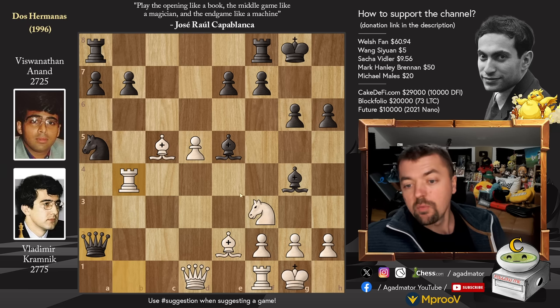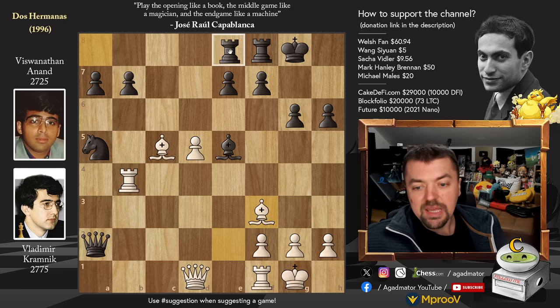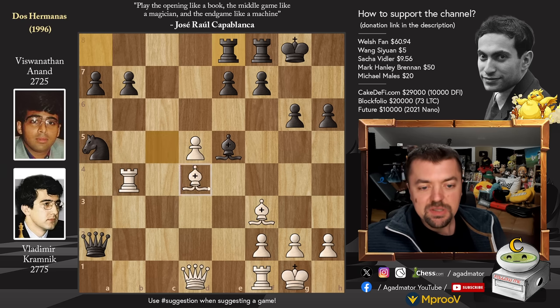What can you do here? First things first, we have to eliminate one of the attackers. Bishop captures on F3, Bishop captures and now Rook to E8 — again, this has all been played before, nothing new here. Bishop to E3.